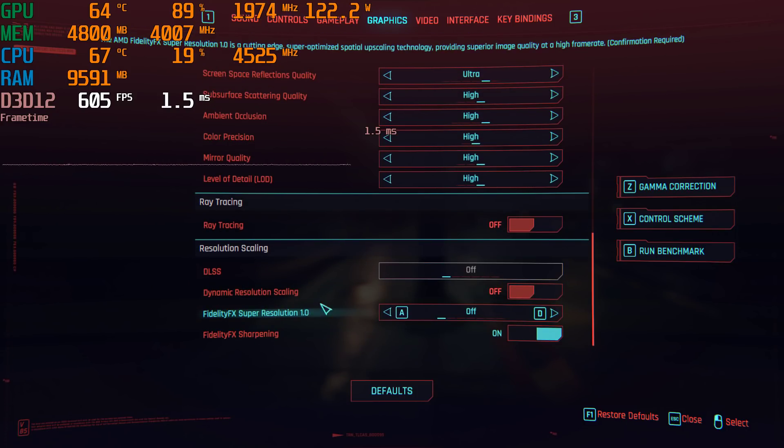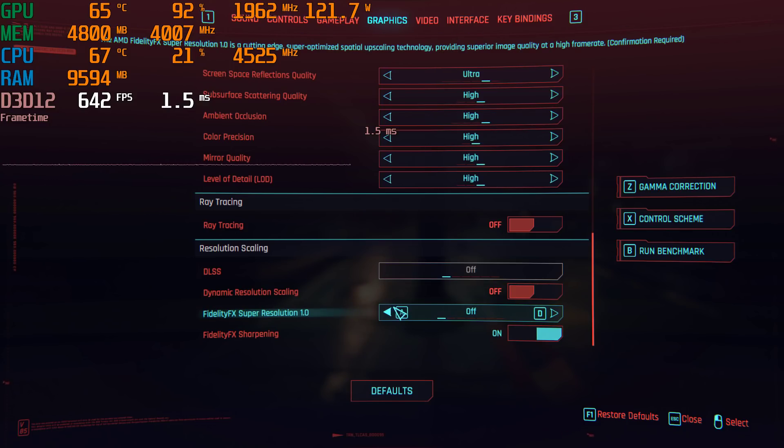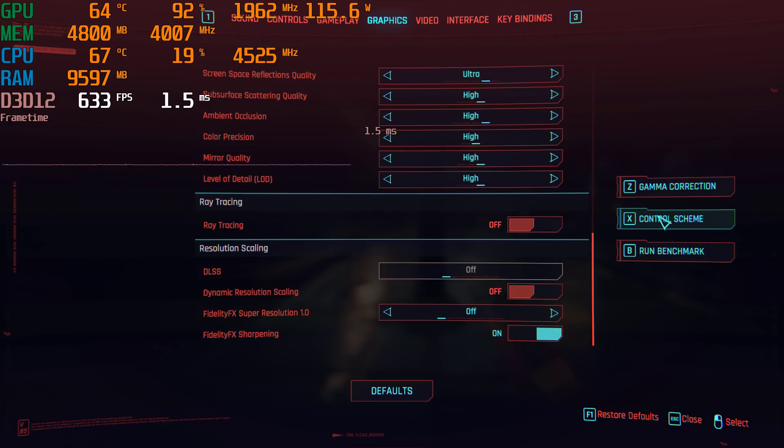The biggest update is the introduction of FidelityFX Super Resolution, that is FSR, and this is really cool. Although at lower resolutions like 1080p, there is a big trade-off to visual quality, so we're going to explore whether it's worth it. We also now have a benchmark mode, which is extremely interesting.